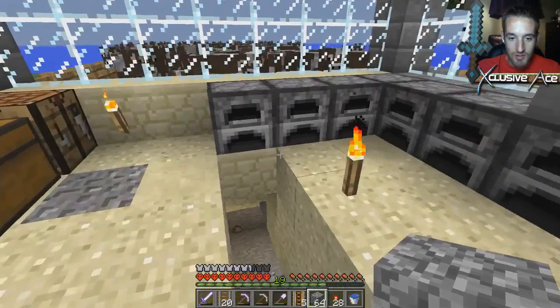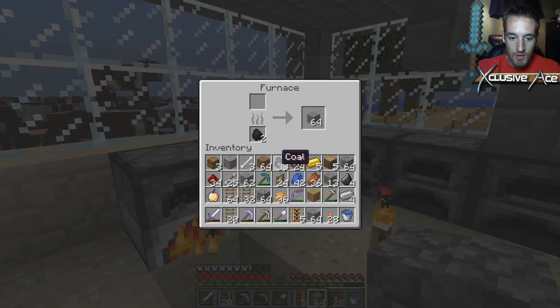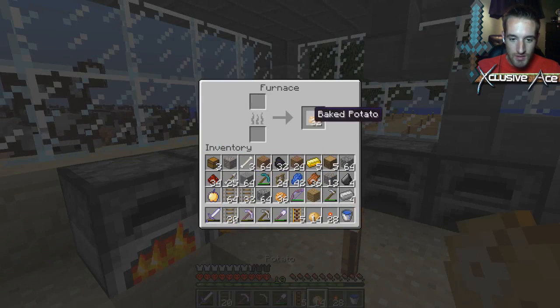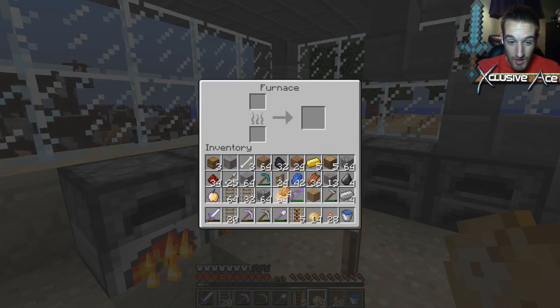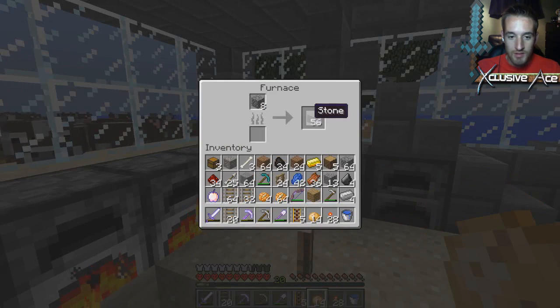There's a torch there — why can't I place it? Let's put some stuff away. We're still going to keep our blocks and we should get those cooking right away. Eight coal for every 64 cobblestone I believe. Wow, we need four furnaces worth. We did get lots of cobble.